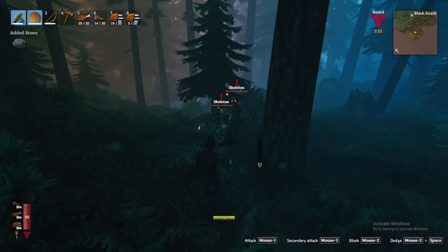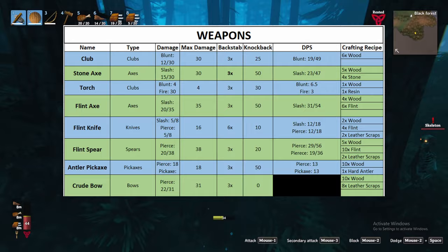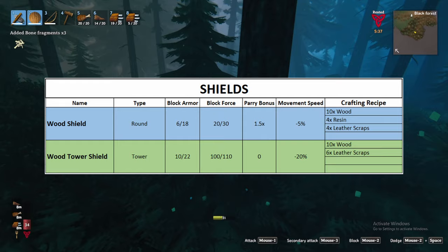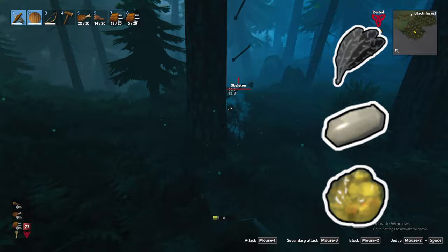As for weapons and shields, you have an absolute abundance of options. I'll include a full list of weapons and shields on screen along with their crafting costs — feel free to pause to read the full list. I would personally recommend the stone axe and crude bow for slaying hostile creatures like the Greyling and ultimately Eikthyr. Keep in mind that to use the bow you need arrows. You can make basic arrows with only wood, but for serious damage you'll need feathers, flint, and resin to create flint and fire arrows.